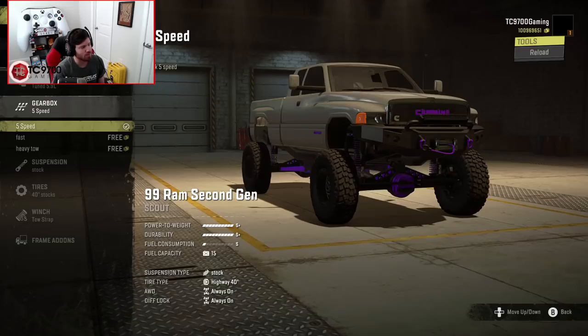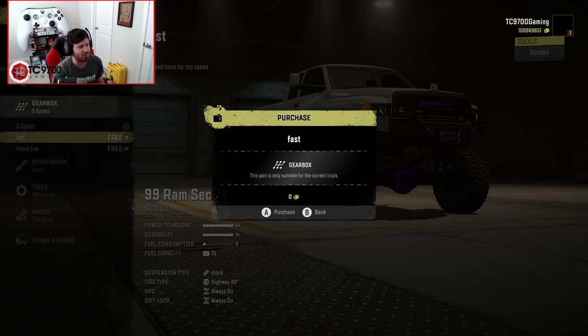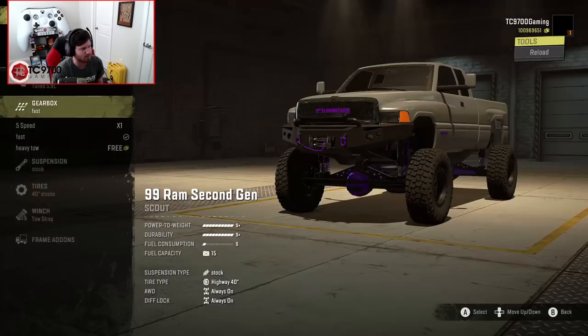Gearbox-wise, we have the 5-speed, which is kind of vanilla. Then we have the fast 8-speed, and then we have the 10-speed heavy tow — the 10-speed heavy tow puts in work, it is insane. We're going to go with the fast transmission, because in automatic mode you have your 8 gears so you can just absolutely haul, but you also have all of your low ranges as well if you want to take this thing crawling or trail riding without switching out the transmission.